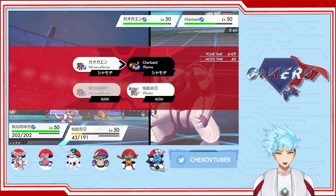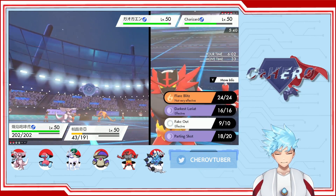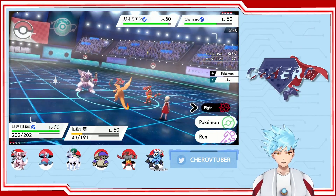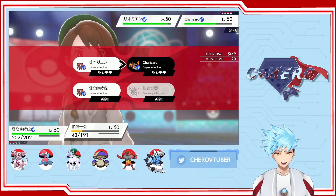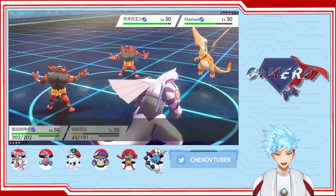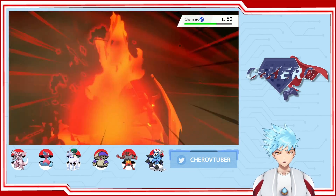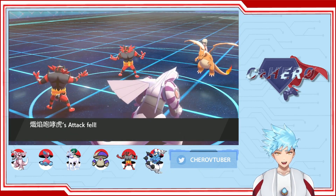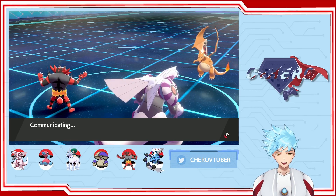Let's go with Darkest Lariat on the Charizard and Spatial Rend on the Incineroar. Darkest Lariat. His Incineroar moved faster than our Paltia even with the Max Airstream boost — that's kind of interesting.